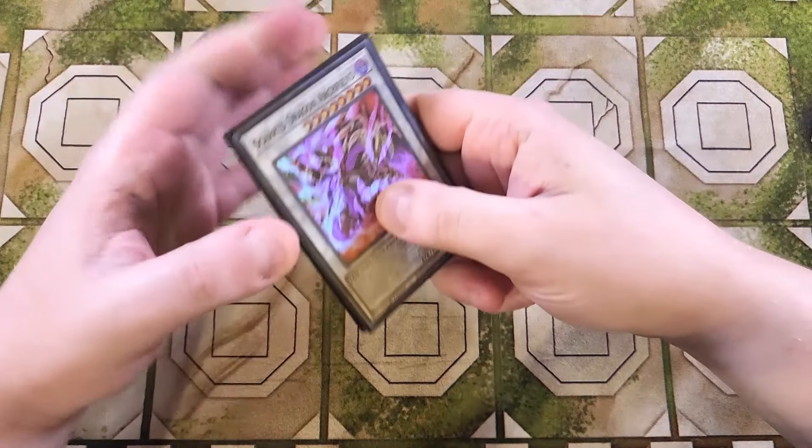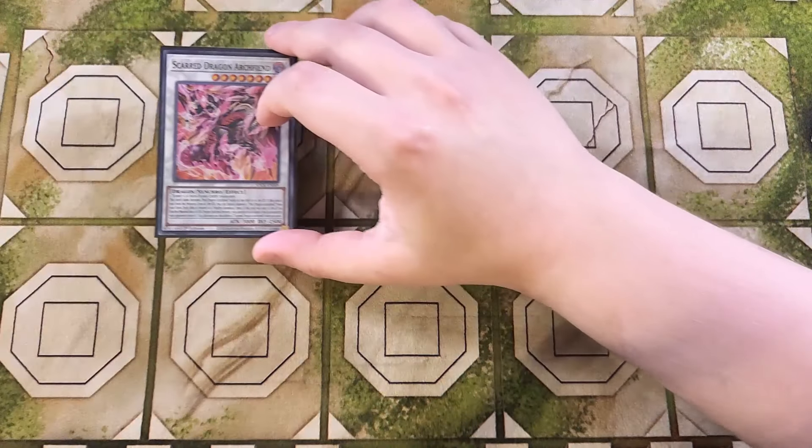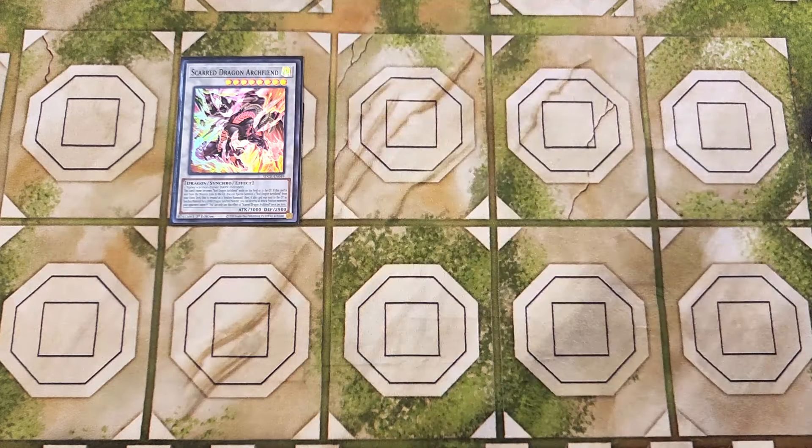For the extra deck, we're going to start with a single copy of Scar Red Dragon Archfiend. This card is a really good stepping stone to help get out a bunch of different Synchro Monsters. Its name becomes Red Dragon Archfiend while on the field or in the graveyard, and if this card is sent from the monster zone to the graveyard, you can special summon a Red Dragon Archfiend from your extra deck as a Synchro Summon. And if this card was sent to the graveyard as Synchro Material for a Dark Dragon Synchro Monster, you can destroy all attack-position monsters your opponent controls — a crazy powerful effect to get a Red Dragon Archfiend on your field while also climbing into other plays.